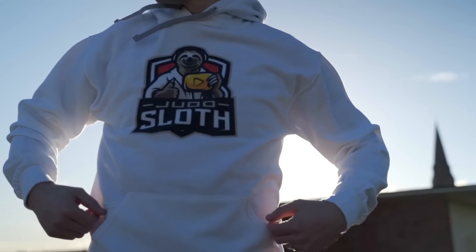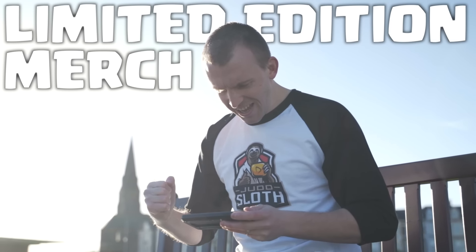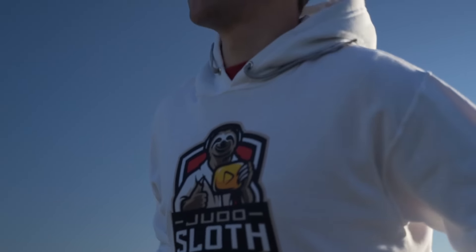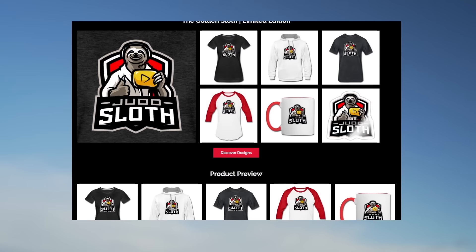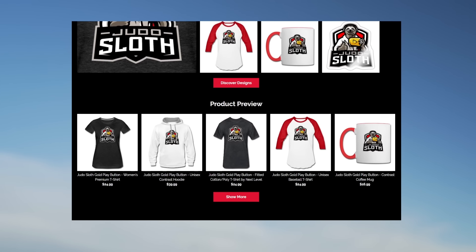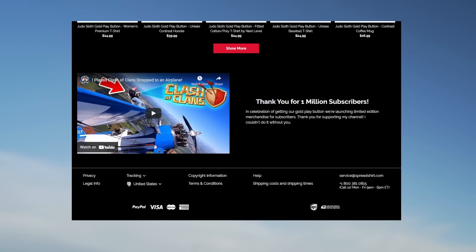Also wanted to quickly remind you of the limited edition Judo Sloth merchandise — the Golden Sloth edition, celebrating the arrival of our 1 million gold play button. Available for 14 days only, but we're already a good chunk of days in. T-shirts, hoodies — they are awesome. After the video, go check the link in the description if you're interested.